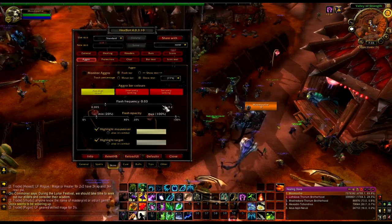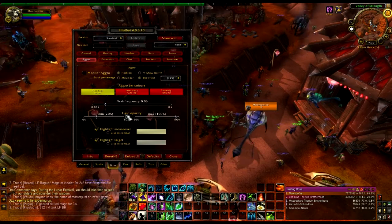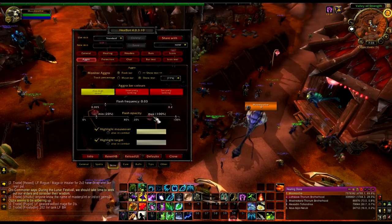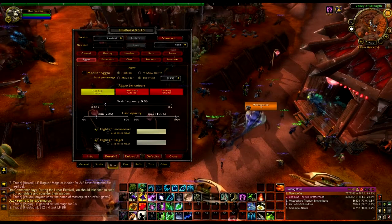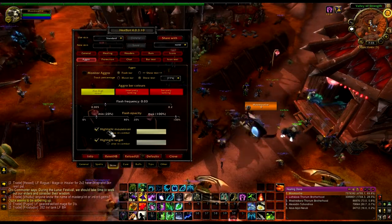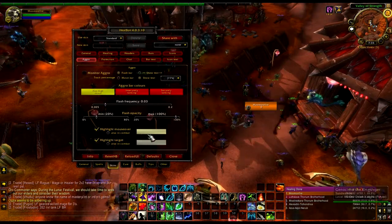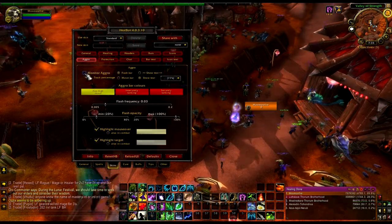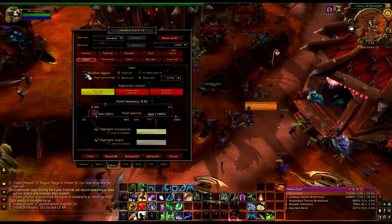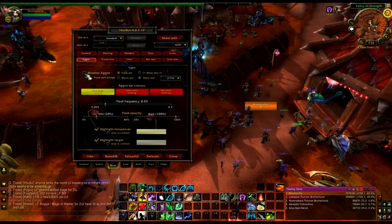You can set how frequently it flashes — flash opacity, how vivid it is. You can highlight on mouse over, or you can highlight the target of who has aggro. You can change the colors. Like I said, I don't use this so I might be getting some of this wrong because I've never used it. I find it just one more thing to clutter up your bars with.